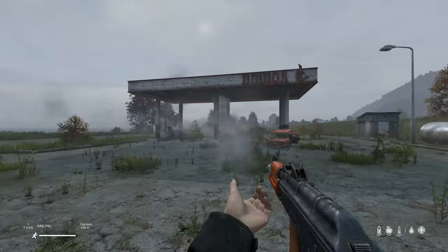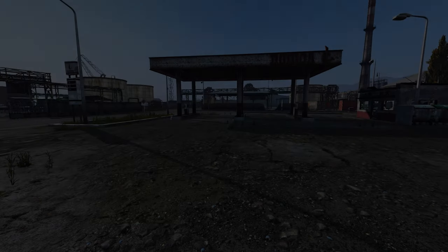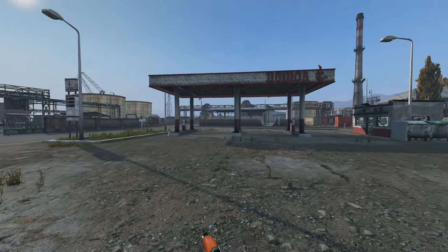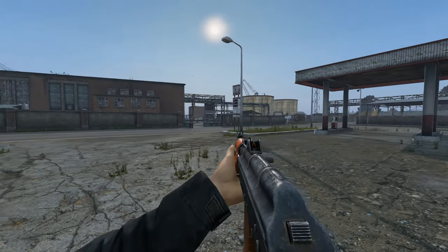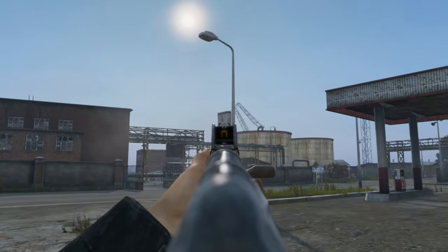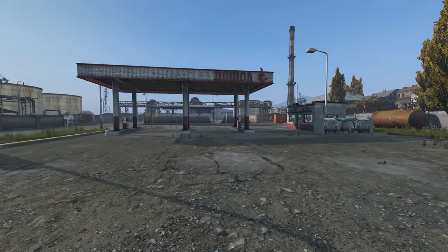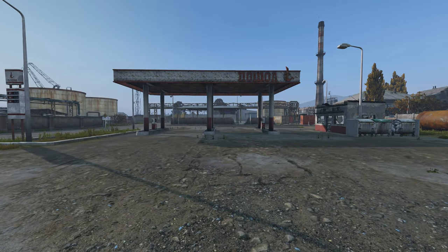Next up we're going to take a quick look at the KAS-74U assault rifle, which is a shortened version of the KAS-74 assault rifle. Usually equipped with a side-folding metal shoulder stock, it holds 30 rounds of 5.45 by 39 millimeter ammo in its standard magazines and has fully automatic and semi-automatic firing modes.